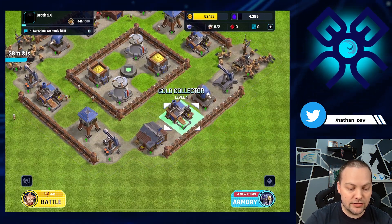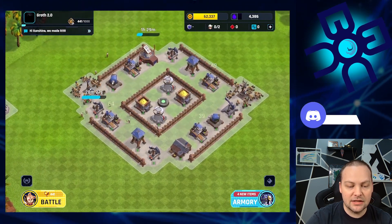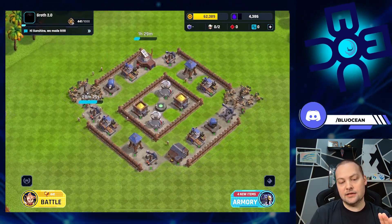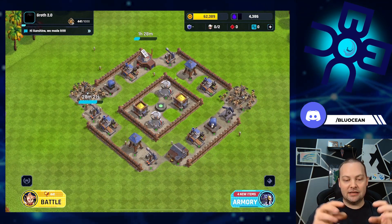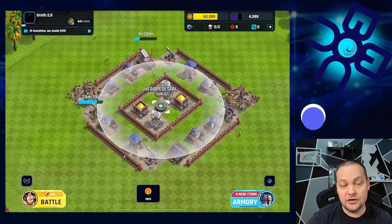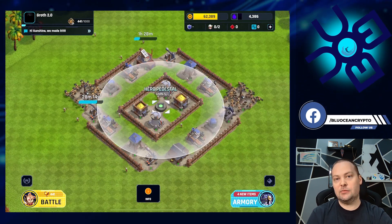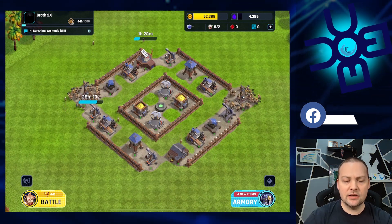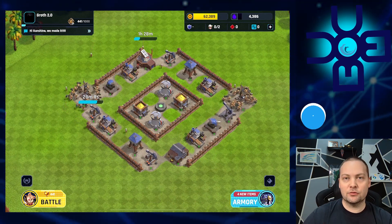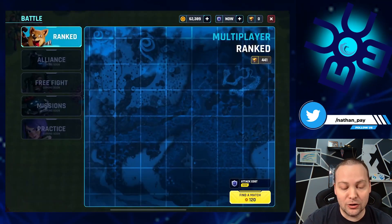I've really been enjoying the base building aspect. This is a kind of moat design where the idea is to send troops in and they have to travel around the base before they can reach the center. Once I unlock Mira — I already have the hero pedestal, I'm just upgrading the laboratory right now — you can see her radius, she's going to defend my base. I'm looking forward to more intricate and complex base designs, but we're just getting started.